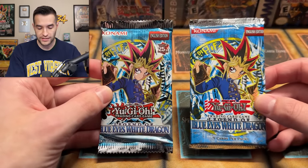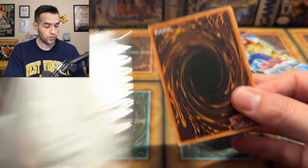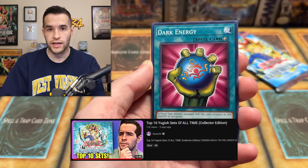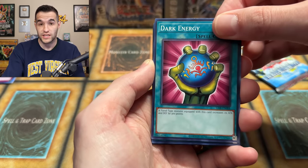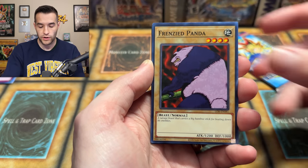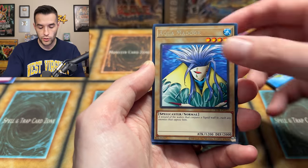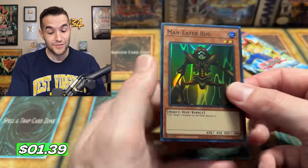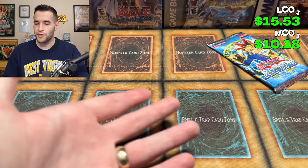Two packs left in this video. Hopefully you guys have enjoyed it — make sure to subscribe for more epic content. From the LOB 25th Anniversary pack we pulled: Dark Energy, Violent Crystal, Dark World Thorns, Panda, more Winged Dragon of Ra numero uno, Aquamador, and the final card... a Maneater Bug. That's two out of six foils for the old school, plus the Blue Eyes White Dragon 25th promo, so they're sitting okay. Are they ahead though? Not sure — I think they might be slightly ahead.